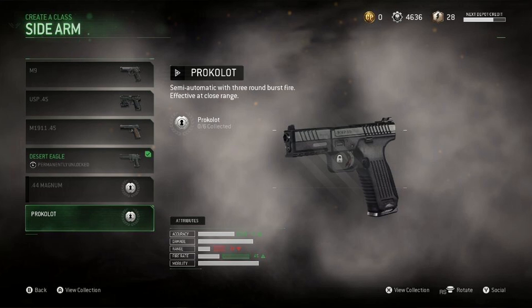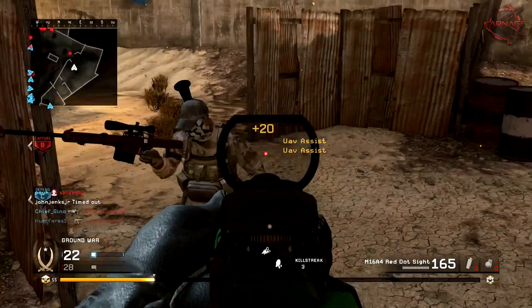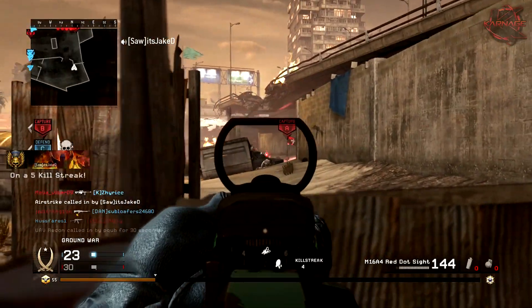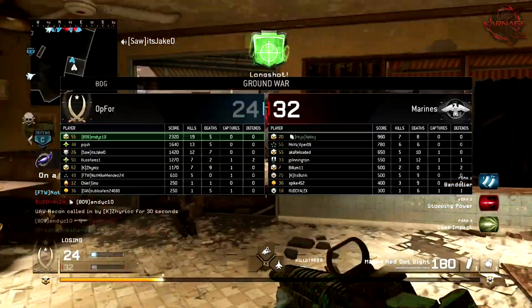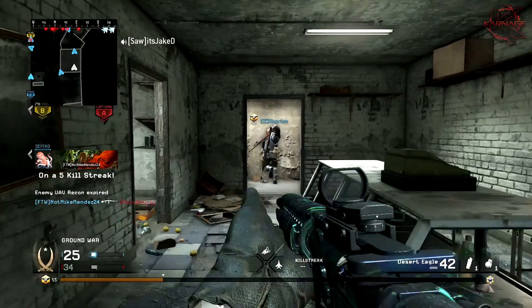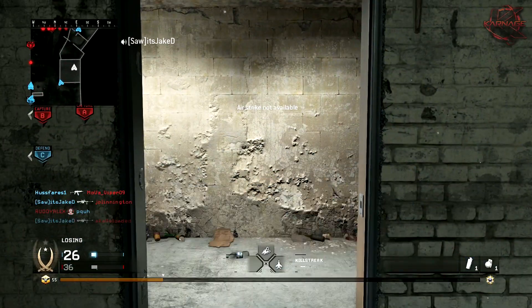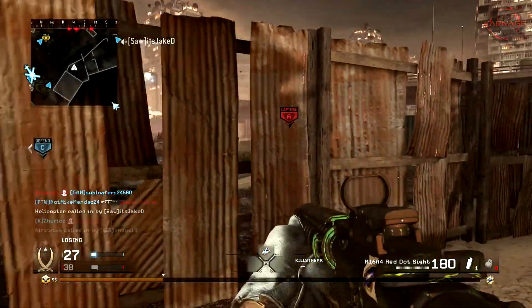It's a semi-automatic with three-round burst fire, effective at close range. Actually, I want to take that back — this is probably going to be the go-to weapon for pistols as a secondary because of that three-round burst. It's just like the B2-3R from Black Ops 2, and it even resembles it slightly on the handle. People are going to pick between the Desert Eagle and this weapon because the damage is extremely high for a pistol. On top of that, it's a three-round burst, meaning especially up close it's probably a one-burst-kill weapon, just like the B2-3R was. Very interesting — I'm excited about these weapons.